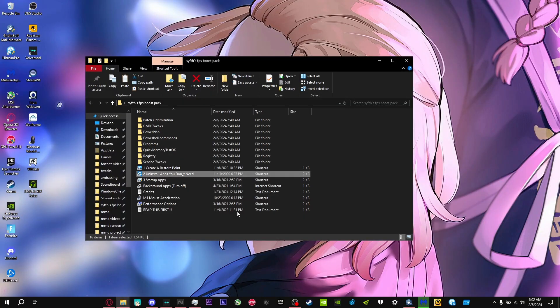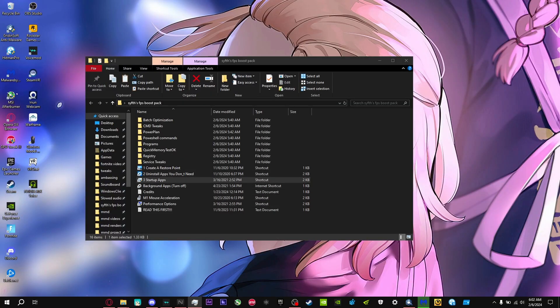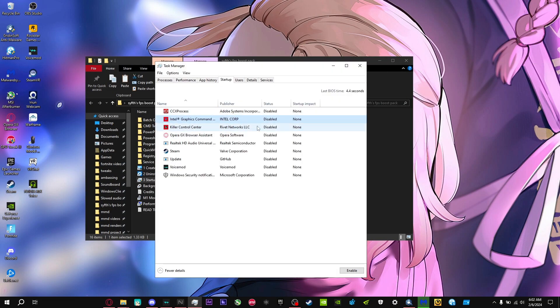For the next one, go to Startup Apps — this will take you to your Task Manager. You want to have all of these disabled because it does affect your performance when booting your computer, so it's really good to have all startup apps disabled.